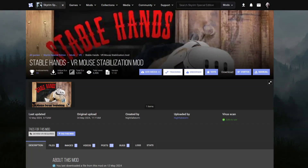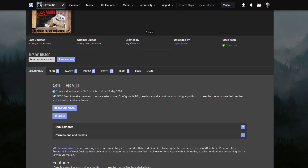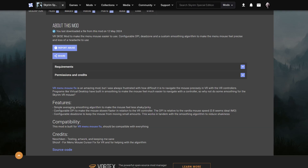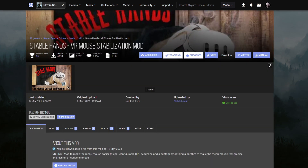But before showing those, I want to mention another mod made as an add-on to Menu Mouse Fix. It is called Stable Hands VR Mouse Stabilization, a mod by Nightfall Storm. This mod makes VR Menu Mouse easier to use by adding configurable DPI, Dead Zone, and smoothing to the mouse cursor to make it less of a headache to use with controllers.